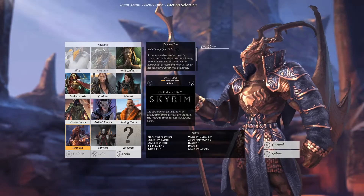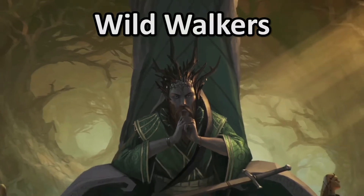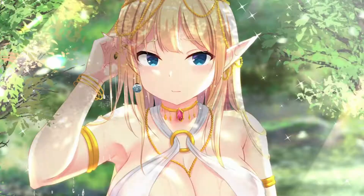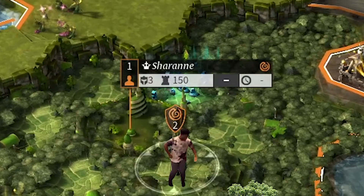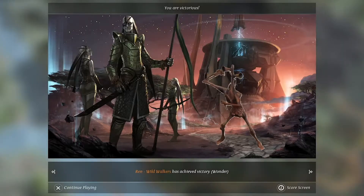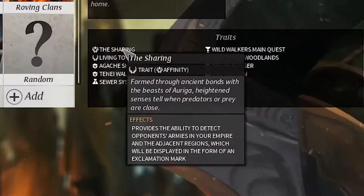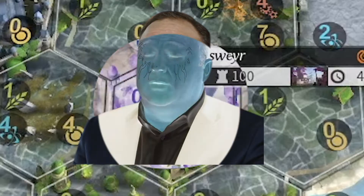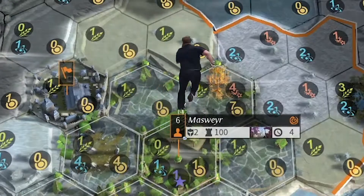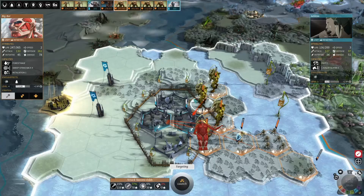Every faction has something unique that makes them play slightly differently. The Wild Walkers are wood elves — the wild kind. The more trees in your city, the more industry you get. To win, complete your faction questline and build the wonder. They also possess a detection ability, so if anyone walks near your border you can sense them and send archers with huge range to eliminate them. Build three colossal titans to protect your archers and win every battle.